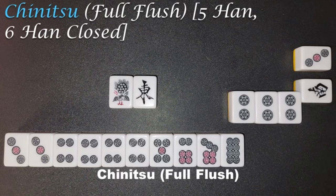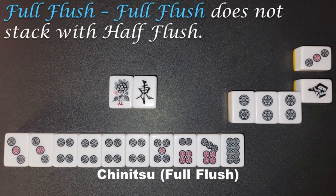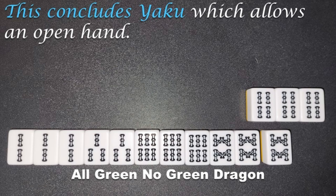Chinnitz, Full Flush, 5 Han, 6 Han Closed. A completed hand with only 1 suit. Full flush does not stack with half flush. This concludes Yaku which allows an open hand.